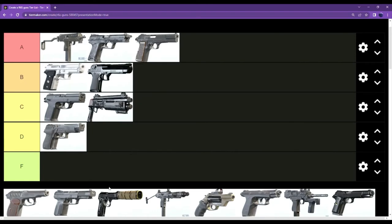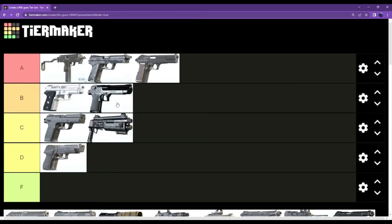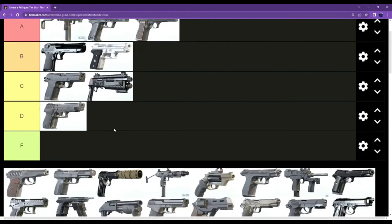The Deagle — B tier, solid gun, great damage. It was kind of hard to use at first and you had to get used to it, but I think it's just a B tier weapon.